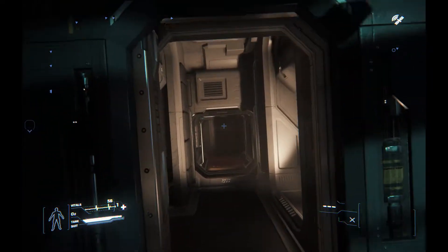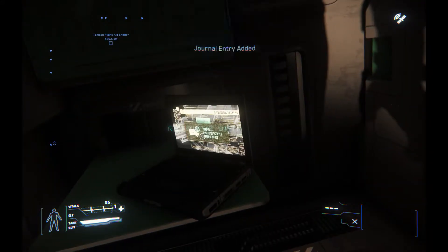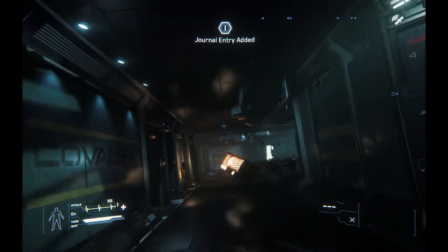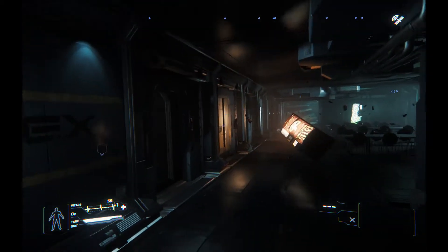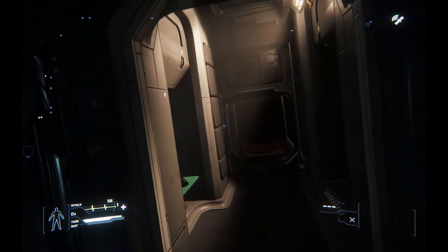It's important to check in these bunk areas. As you can see, there's a laptop with some important information. This mission does actually have a couple of outcomes — if you get all of the information you need, one path opens up.